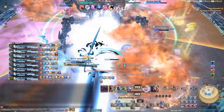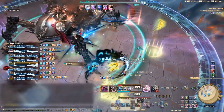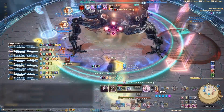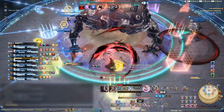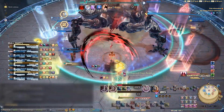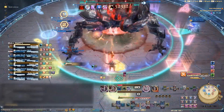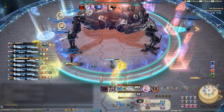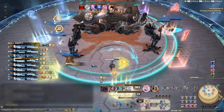The last thing that happens in this phase is Omega will shoot large-cone tankbusters at the two targets furthest from him, while three of the other six members get marked with a line AoE. If the tanks stack up and invuln the gleams, there's enough room for the party to have static spread spots without any overlap. And once all six non-tank Beta Beams and five tank cleaves go out, Omega will cast Limitless Synergy.